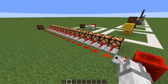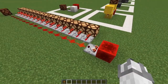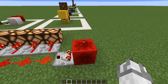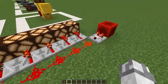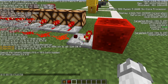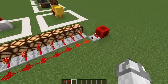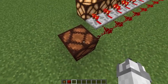Now for something a little more complicated: the comparator. In its basic form, a comparator takes the input power level of something and outputs that exact power level. A redstone block gives off a power level of 15, as you can see with the first redstone dust on the far right at power level 15. Because of that, it goes up to 15 blocks away but will never power the redstone lamp there.